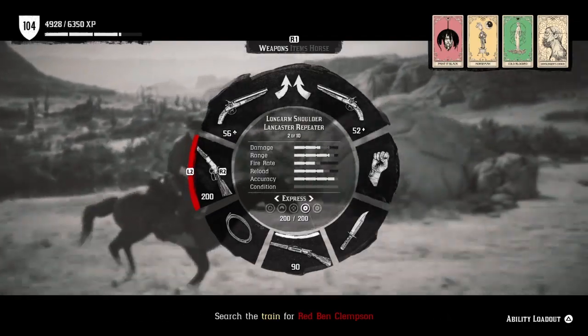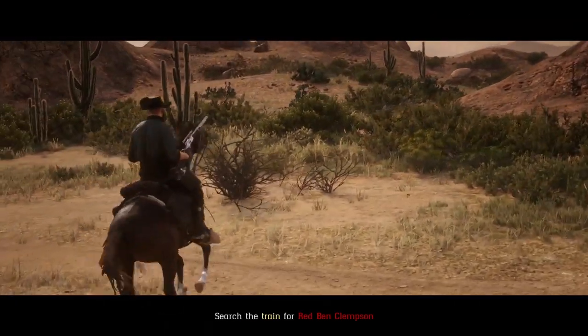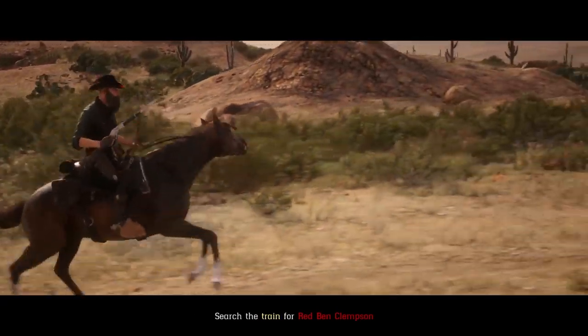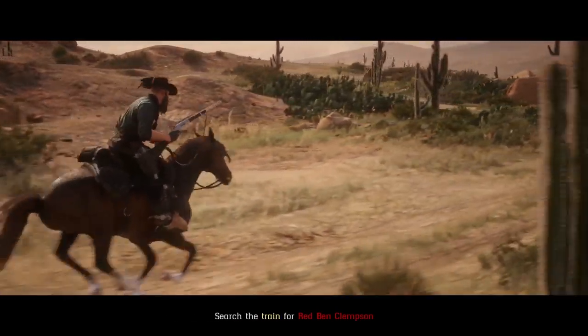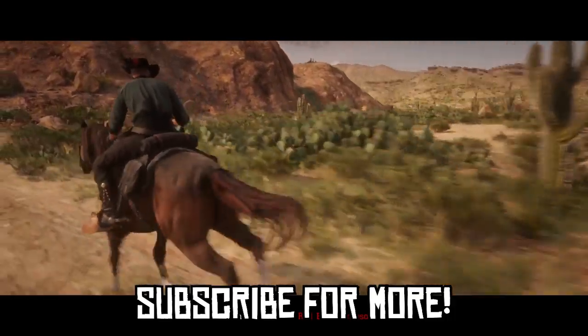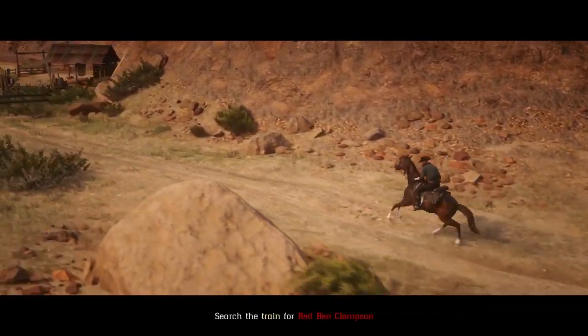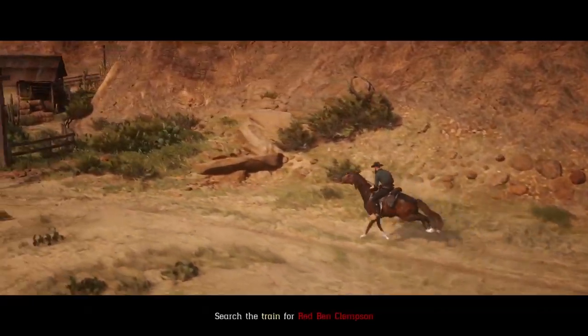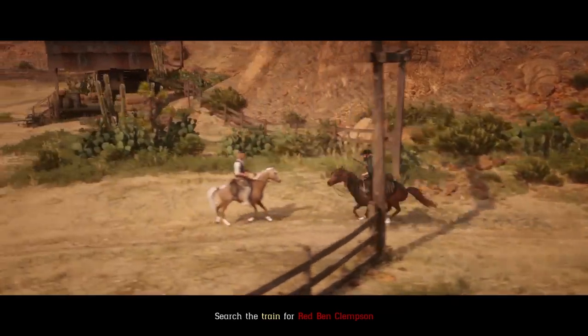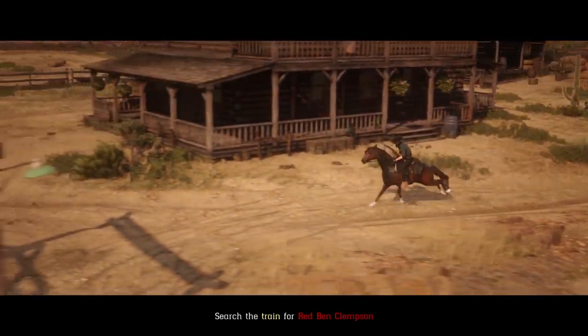After you've selected this poster, as usual you'll then see a cut scene detailing your bounty target. Now in terms of weapons for this mission, you will be fighting on a train, so I suggest using a shotgun or dual wield shotguns as your best option. I personally went for dual wield sawn-off shotguns, and you'll also need something with a bit of range like a repeater or a bolt action rifle. A sniper might come in useful when clearing the gang around Red Ben, but a rifle and a shotgun is really all you need here.